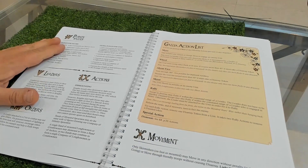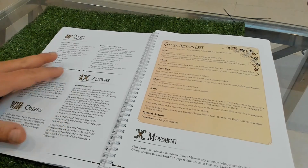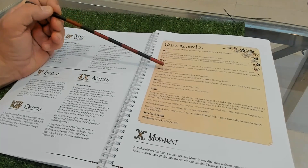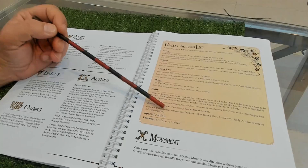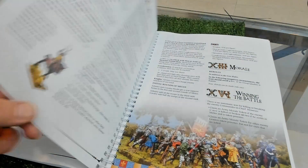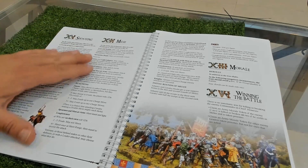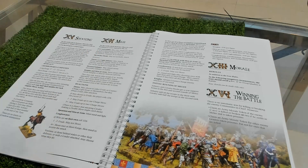Points values, leaders, orders, and actions are very close to the core rules with no major differences. The Gallia action list - move, wheel, about-face, shoot, rally, special actions - is almost the same as the original. There are some special rules for shooting, especially for the longbowmen, and melee special rules, but not huge differences if you know the core rules.